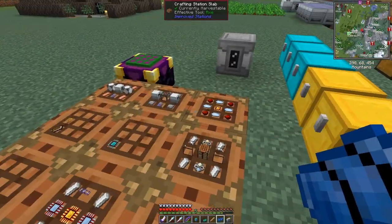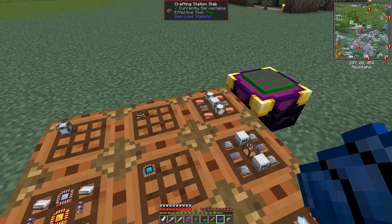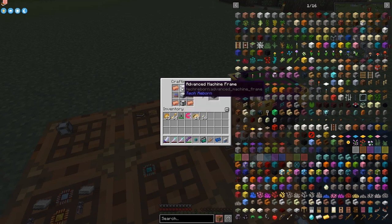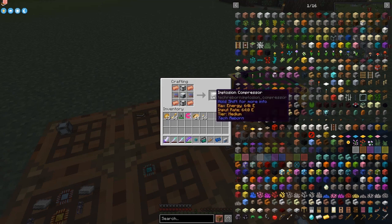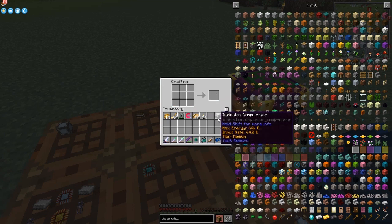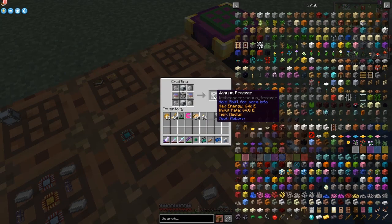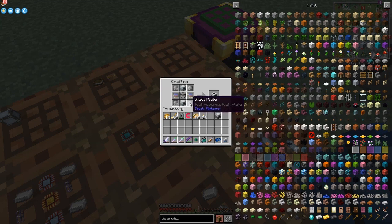There are a few recipes I want to do with Tech Reborn as well. First I'd like to make an Advanced Machine - two advanced machine frames, one compressor, and two advanced circuits - we can make an Implosion Compressor. We need this later on, it's high-level stuff. Another machine I'm going to make is the Vacuum Freezer.